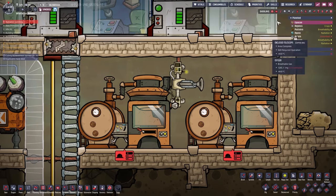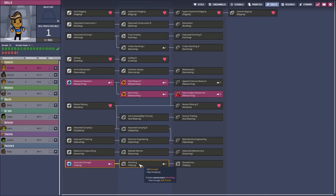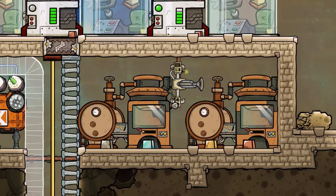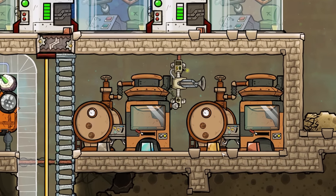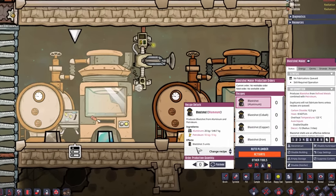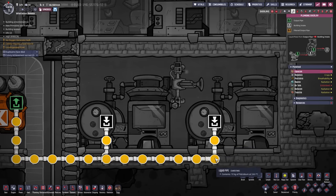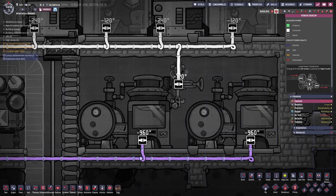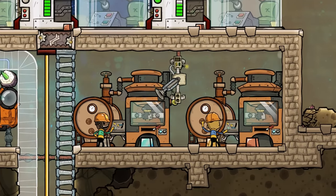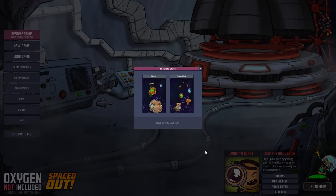To construct blast shots you will need the pyrotechnics skill, found on the far right of the tidying tree. With that skill and aluminum, cobalt, copper, or iron, you can build a blast shot. They are produced in a batch of five and need 25 refined metal and 50 kilograms of petroleum, which can be fed by a pipe. They need 960 watts of power, and the new animation is absolutely amazing.